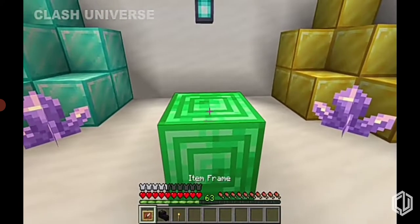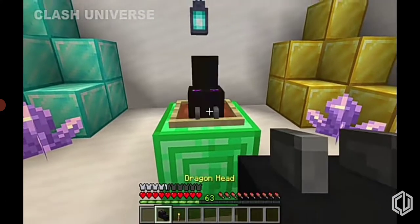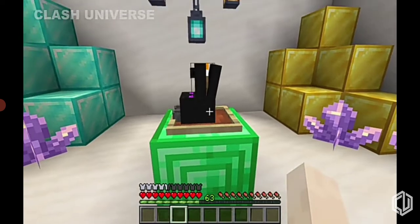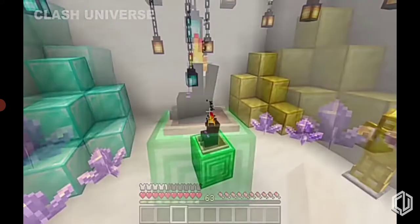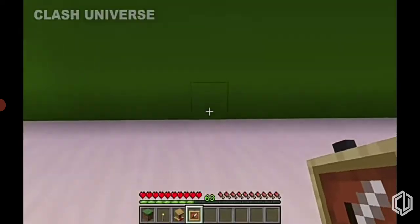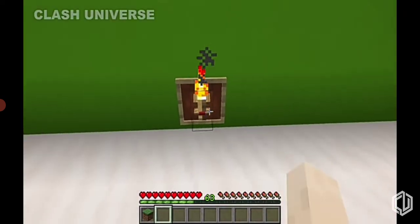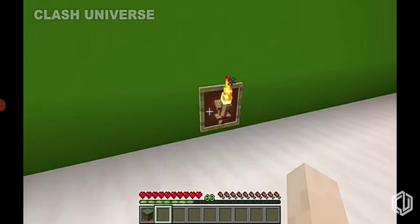A few more things you can do with torches: place a dragon head on an item frame and also place a torch on the same block — this gives a cool-looking effect. Secondly, you can use a lectern in an item frame and place the torch to again give a great effect.